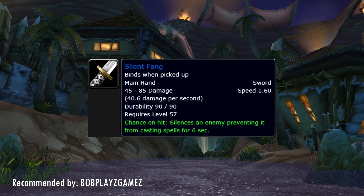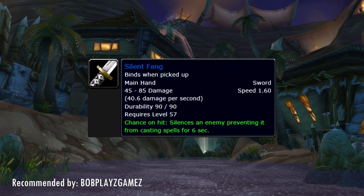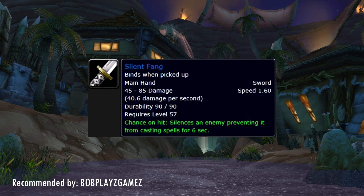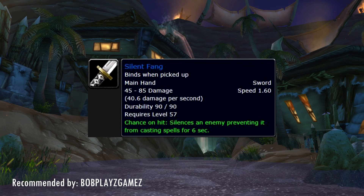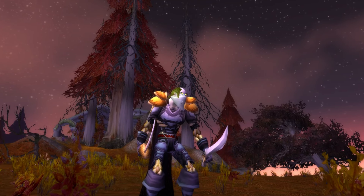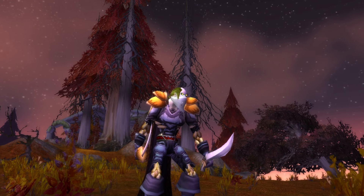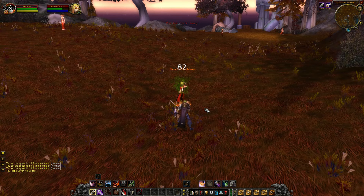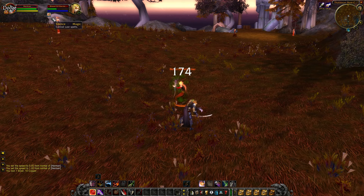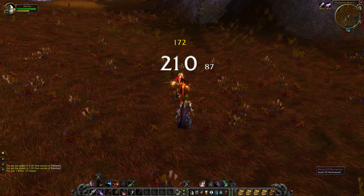Up next is the Silent Fang, recommended by BobPlaysGames — a blue sword that drops off Dark Master Gandling in Scholomance with a 1.6 attack speed. On paper not the greatest, but that chance on hit — a silence that lasts a whopping 6 seconds — can make or break a fight if you're a warrior or rogue trying to bring down a caster. You'll still have to be lucky as it's only a chance on hit and not a use, but at the right moment this can be an absolute deal breaker. And because it's a weapon, you can swap it out during combat for some added flexibility.